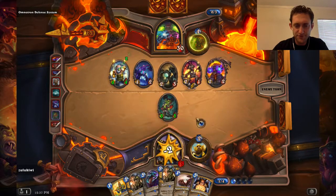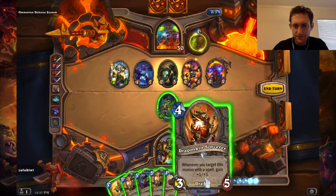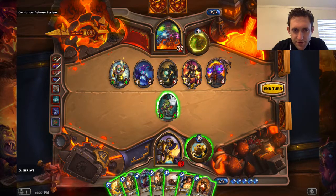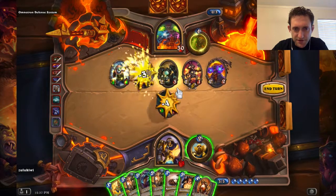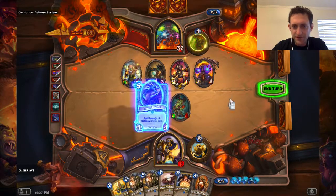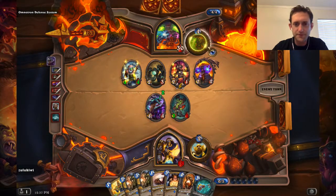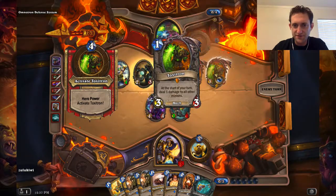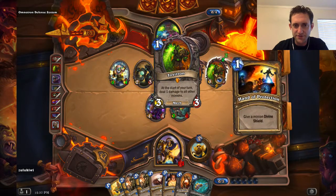3-4. That combo could be interesting later. We gotta take some attack power off the board. This we can kill. We need some AoE, so I think we go for card draw. I'm going to be down to 8 already. What does this guy do? The start of your turn: deal 1 damage to all other minions. We can maybe use that to our advantage.